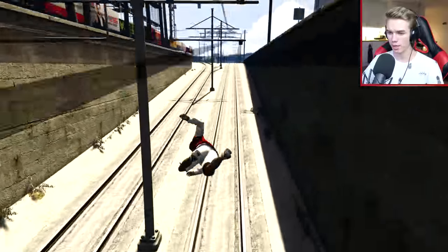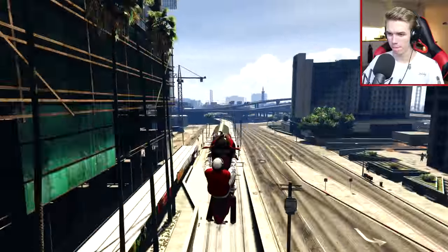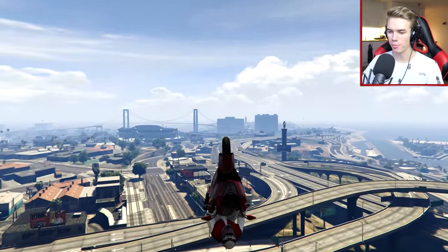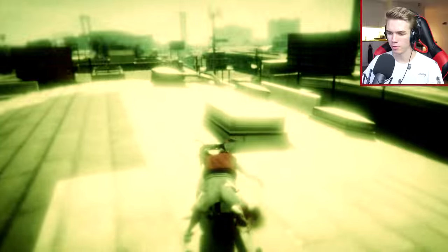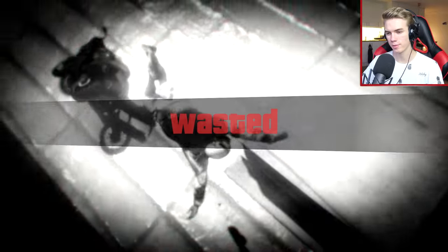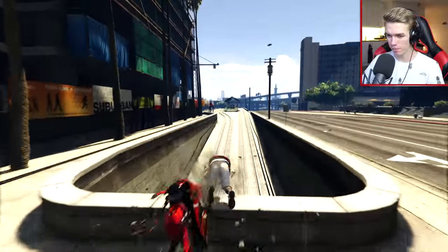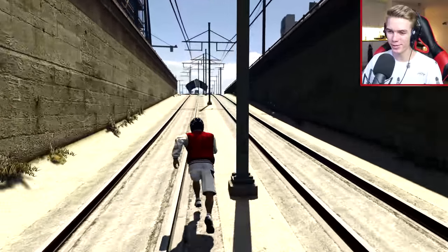Here we go. Nice front flip, bro. Come on now Franklin, we got this. Here we go. Can we make it over there? Nope, still not enough speed. Let's bump off the roof — actually, let's not bump off the roof, let's just die instead. Come on Franklin, you need to do a better bump. That was the most amazing headstand I've ever seen.